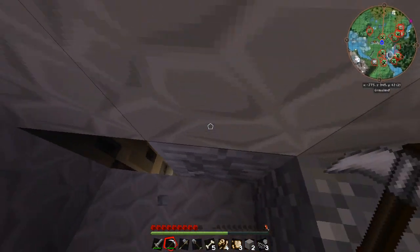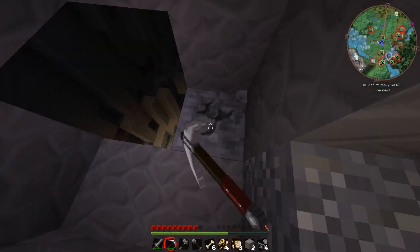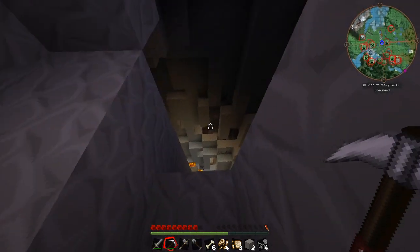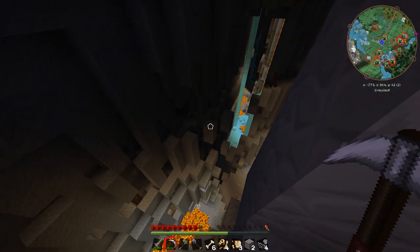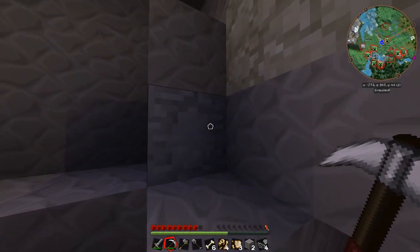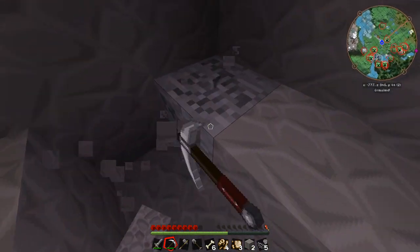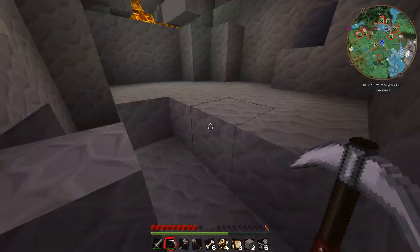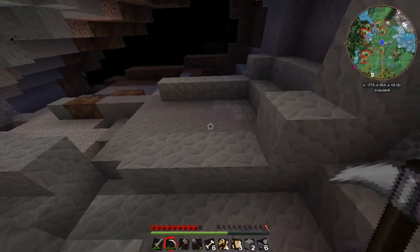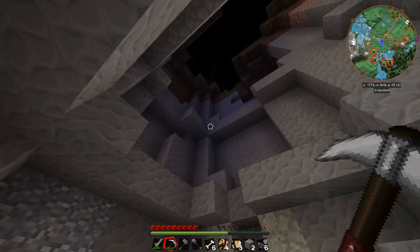Lots of fossils! Oh my God, that's a really big ravine. We've got a lot of exploring to do next episode. That is a fossil block — they must come in like massive veins of fossil blocks. Because that's really cool. So how much did we get? We got six fossils here, four biofossils — and that's about it. So let's teleport home. If you guys are new to me or my channel, I like to use teleports just to get to places we've already been to and stuff like that.